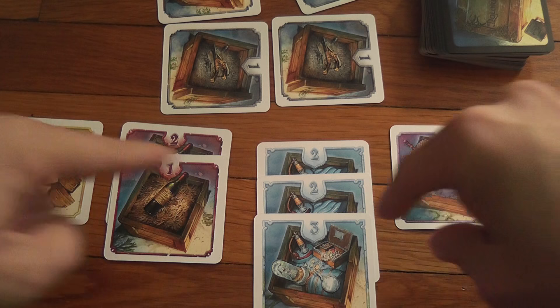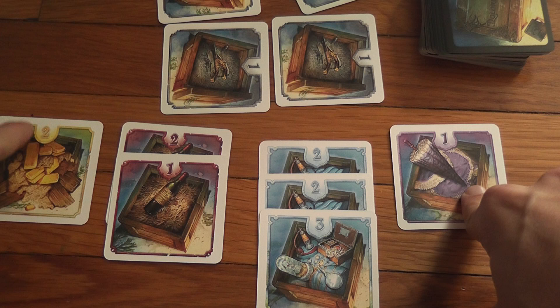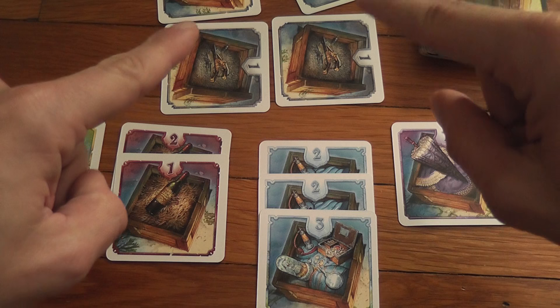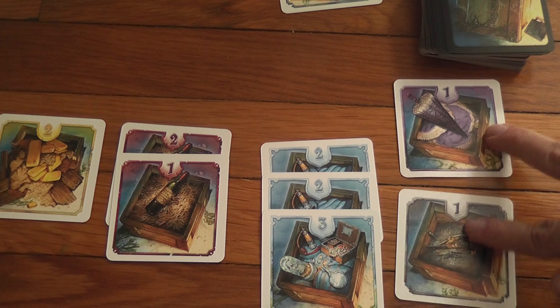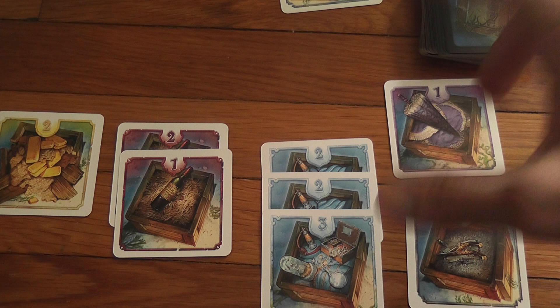You do not get to score all the sets you have. The value of a set is the sum of the numerical values on the cards forming it. You only get to score your highest-value set and your lowest-value set. If there is a tie, you get to score all of the tied sets. So for example, if I have sets worth seven, two, one, and one, I score the seven and both ones because they are tied for lowest. The two and three are completely useless to me, giving a final score of nine points.